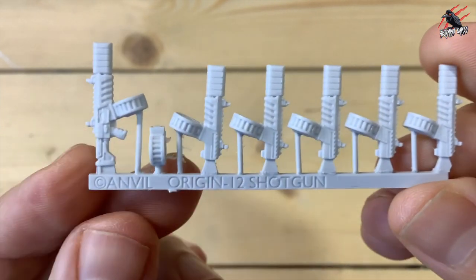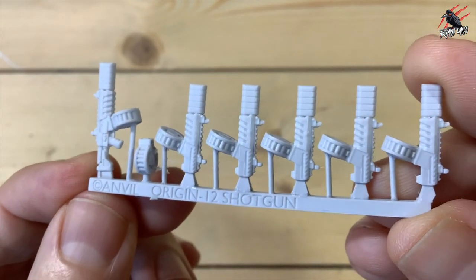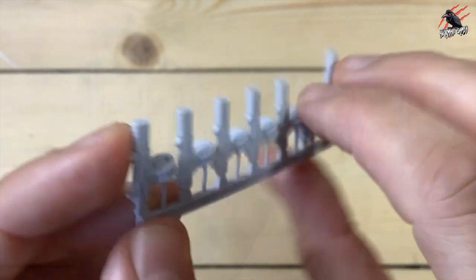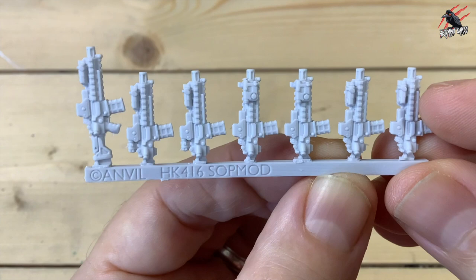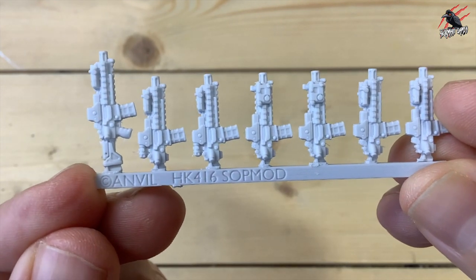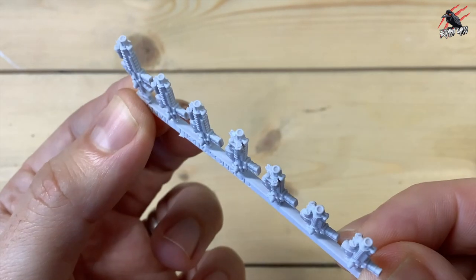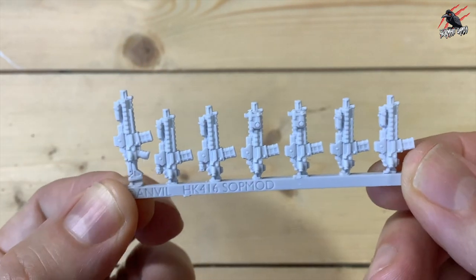Then you've got the shotguns — this is why I think they'd make nice veterans for Astra Militarum. They're really nice weapons with the barrels already drilled out, which is a nice touch. Or you could go for these other rifles, which are superb — I love them, and the magazines especially. Really great details again, with all the barrels drilled out.